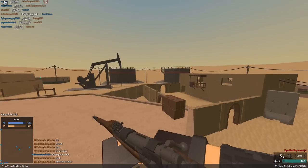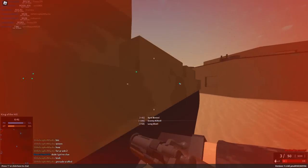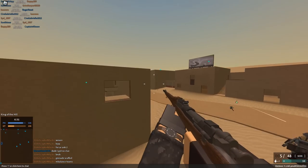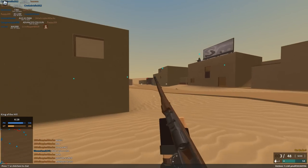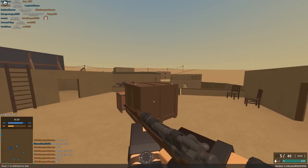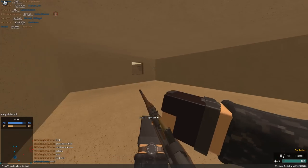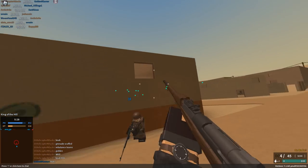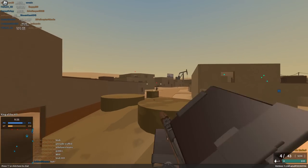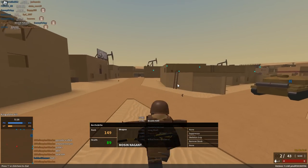For the M1903, the iron sight magnification also got increased to four times. They added this very interesting suppressor — it has a lot of downsides, but the gun literally does not make any sound at all. I'll shoot it and there'll be no sound — the only sound is the gun bolting. At first I thought it was a glitch, but I think this is actually how it's supposed to sound. I would recommend not using this suppressor though, because it drops the muzzle velocity down to 2300, which is very, very bad.